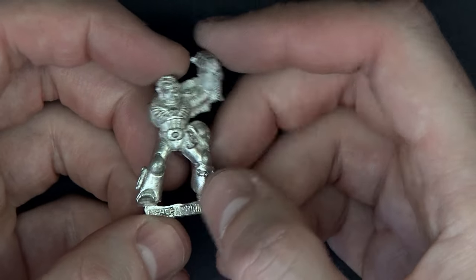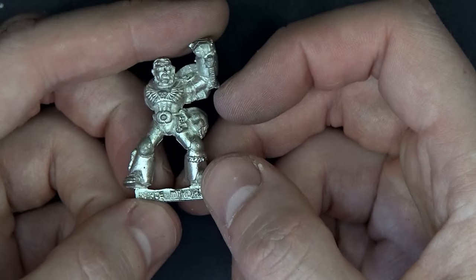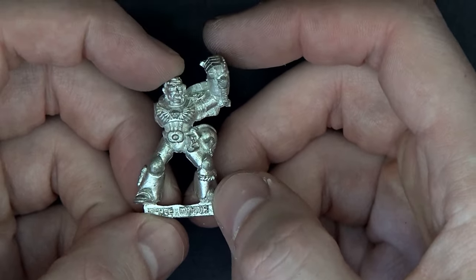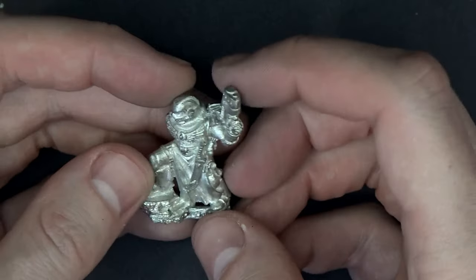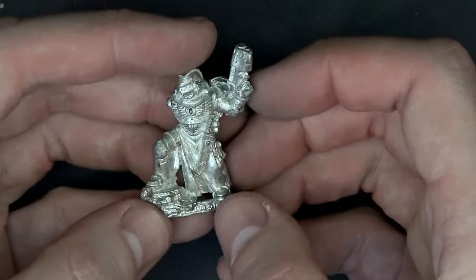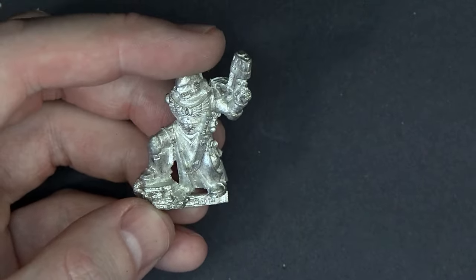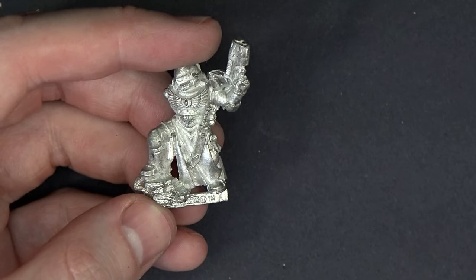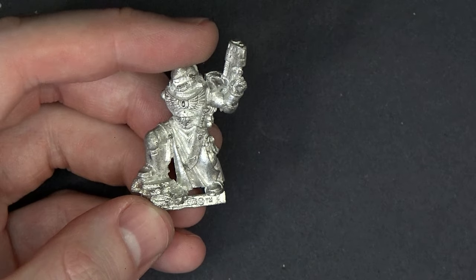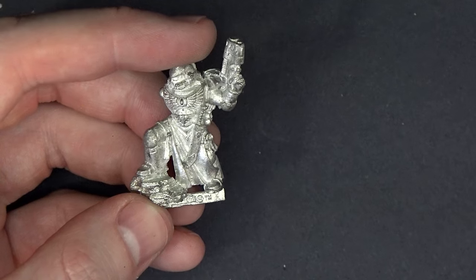Here's an old Space Marine Veteran Sergeant with a Power Fist — another classic here. We may see a reprint of him in plastic or Finecast in the near future. This is just a normal Mark I Veteran — it's not the Sternguard because he has a plasma pistol. They had this Space Marine Veterans box set. Let's see if there's a pointing arm in here — I don't see one, but I'm sure it's in here somewhere.